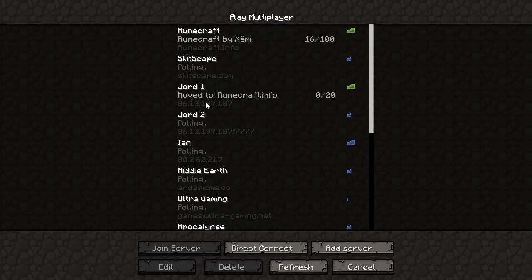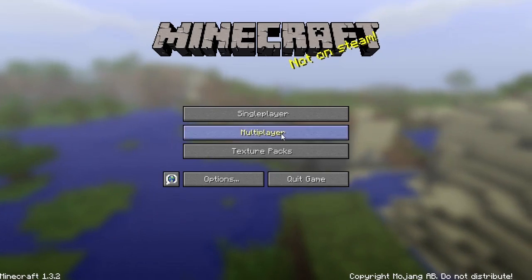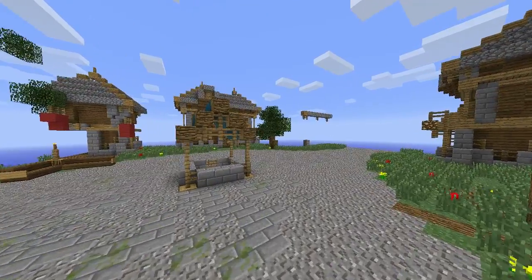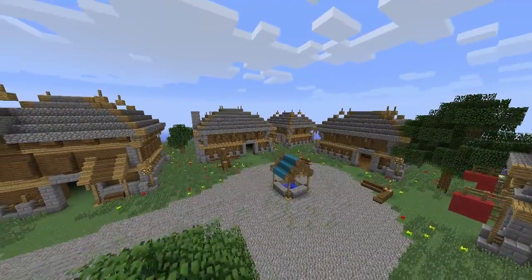I'm just going to quickly swap back to the normal texture pack. We haven't done the area around Rimmington yet — tree-wise, hill-wise — and we still need to do the port's room and things like that, and also the building in front of Matt.